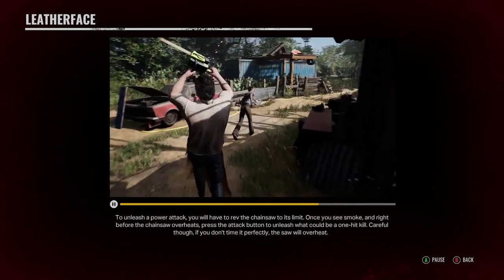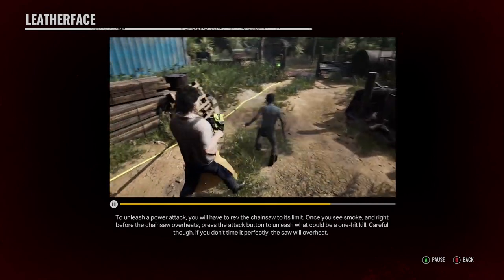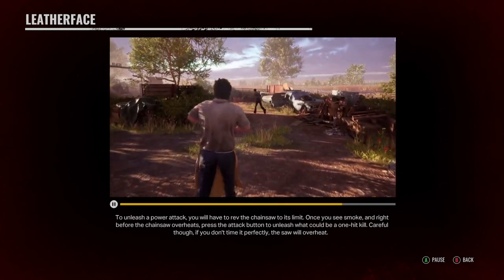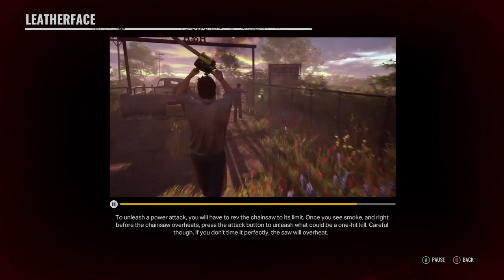To unleash a power attack, you will have to rev the chainsaw to its limit. Once you see smoke and right before the chainsaw overheats, press the attack button to unleash what could be a one-hit kill. Careful though, if you don't time it perfectly, the saw will overheat.